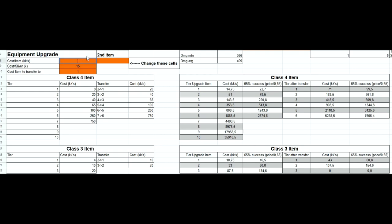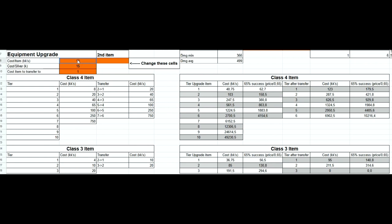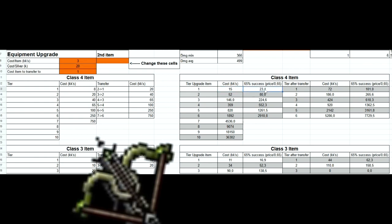Thanks to one of my friends who made an amazing spreadsheet, we can check the value of using the Forge directly, depending on the value of the item which you are forging and the cost of silver on your server. So let's put the cost of silver at 20 and one item costing 3 KK — let's say the Cobra Rospo.